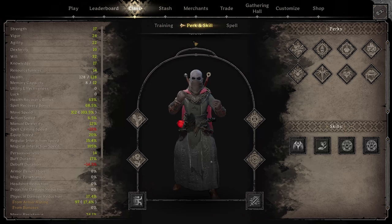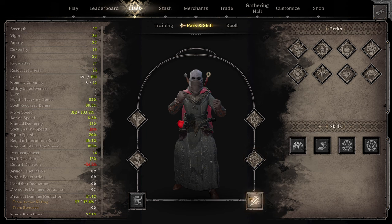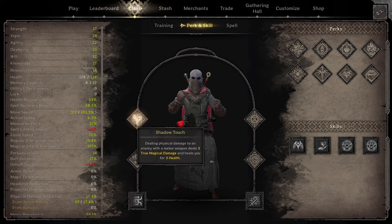Hey what's up guys, Limita Zeal here. In today's video we're going to be trying out the new perk Shadows Touch. It deals 3 true magic damage and heals you for 3 on melee hits. I've started to run this along with Dark Reflection, Soul Collector, and Andymagic. I think it makes the melee warlock a lot better. I love the healing, the extra damage — it all just makes the melee warlock even better than it was before.